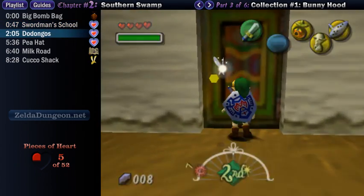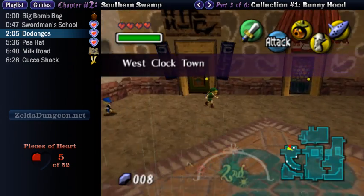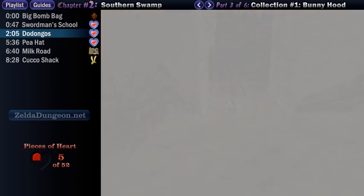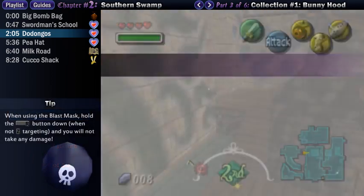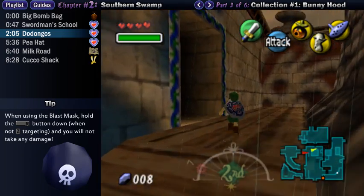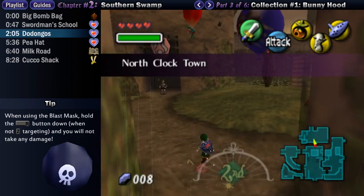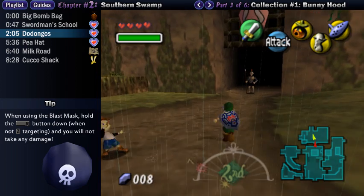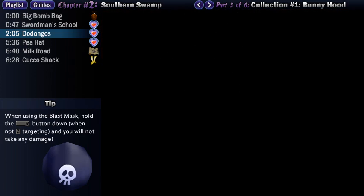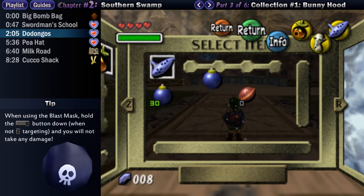Next, we have some nifty stuff to go grab out in Termina Field. You want to take the northern exit, then whip out your Blast Mask and big bomb bag. The mask allows you to make your head explode quite literally. It hurts you, as should be expected, but there's a trick: if you hold the R button to use your shield and then use the mask with B, the explosion will be deflected and you won't take any damage. This is because the explosion is technically right in front of you, not in the center of Link.